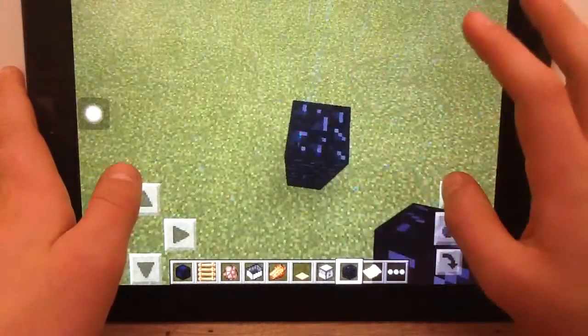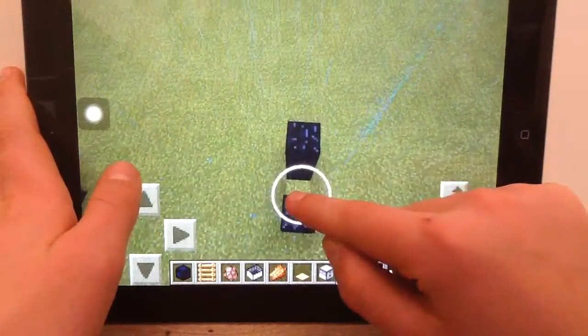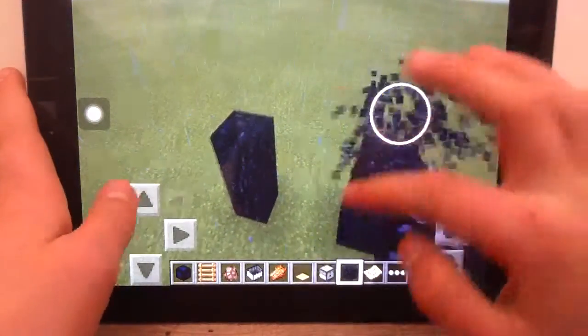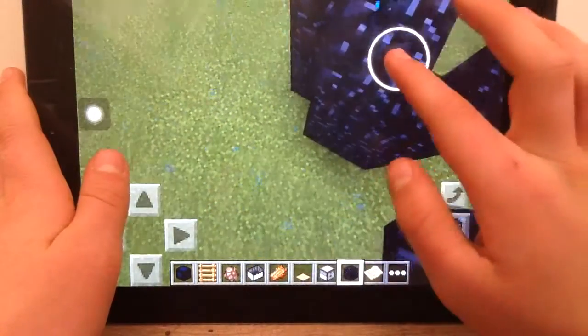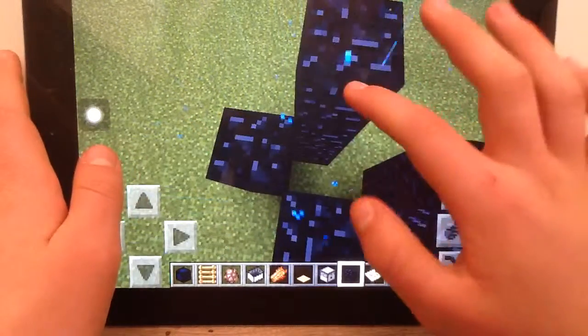What you want to take is the side block and then place another two. It can only be two blocks apart — that's both the maximum and the minimum you can get it to. So it's gonna be sort of like this.